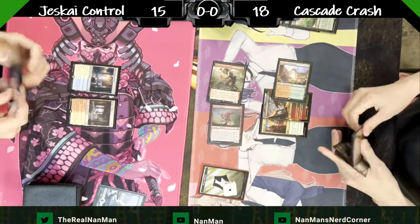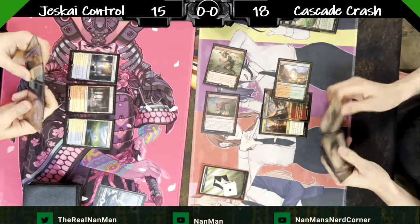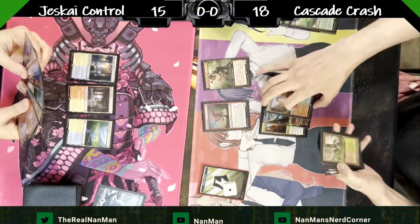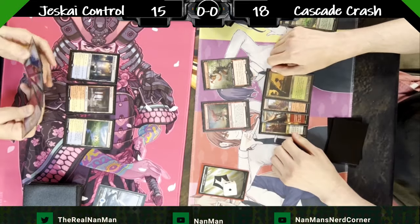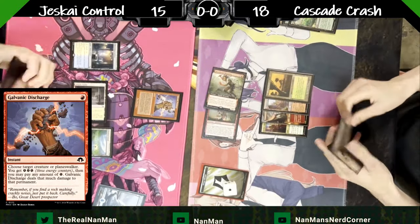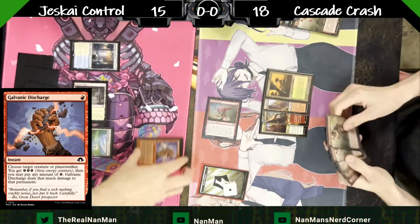It's always tough the first time you pick up a new deck to get used to the nuances that come with mulliganing, sideboarding, and even just lines of play. Once you start grinding with specific decks you really start to notice the optimal lines — this is what I should be hoping for or trying to set up as much as possible, even within other formats not just Modern.